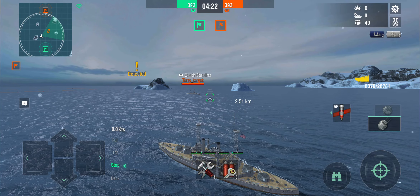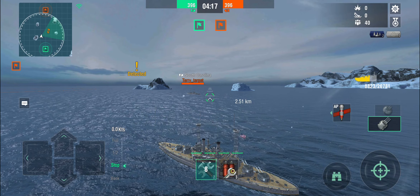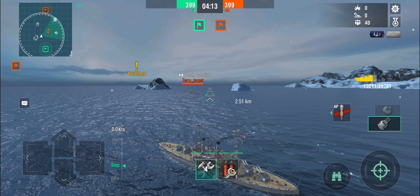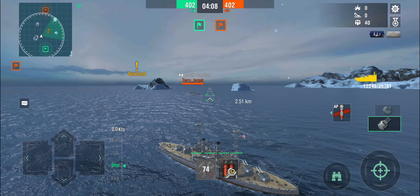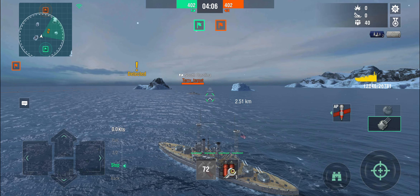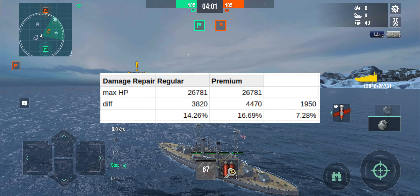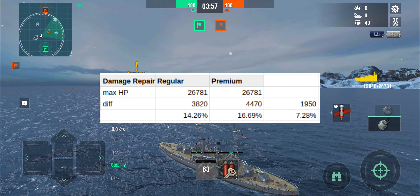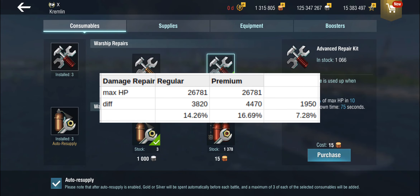I've set up a little test using the trusty South Carolina test ship, done some damage to it, and then used both the standard repair kit and the premium repair kit to see what the outcome was. With the regular repair kit we did indeed get 14.26% of our maximum hit points back. With the premium repair kit we got 16.69% of our maximum hit points back.